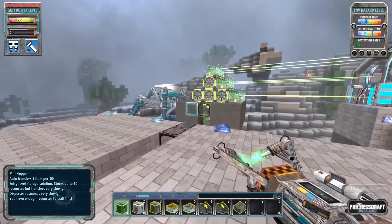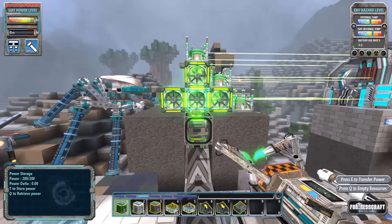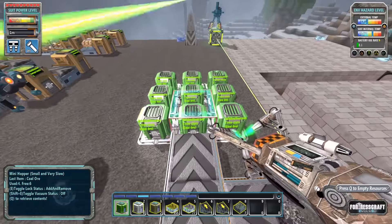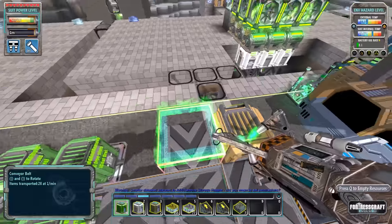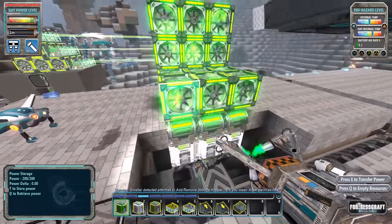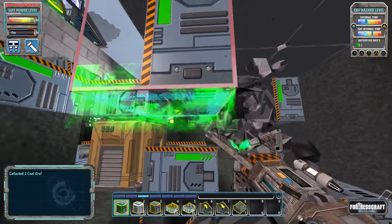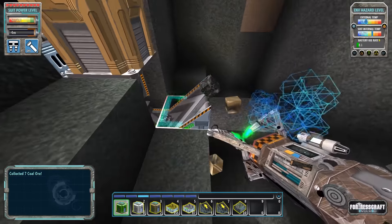Mini hoppers are fast enough to work with these types of generators - and I know for a fact that it works because with this one I have used all mini hoppers. So that answers the question of why I built the system underneath: I didn't know that mini hoppers would work. Now I'm going to tear all that out because it's a huge waste - those turntable conveyors are really expensive.